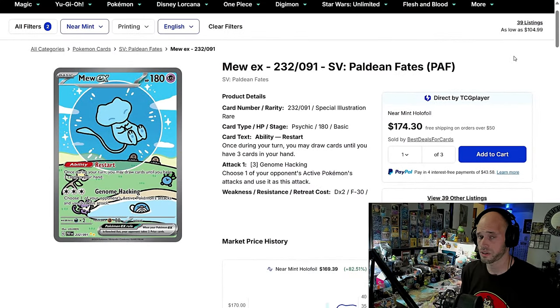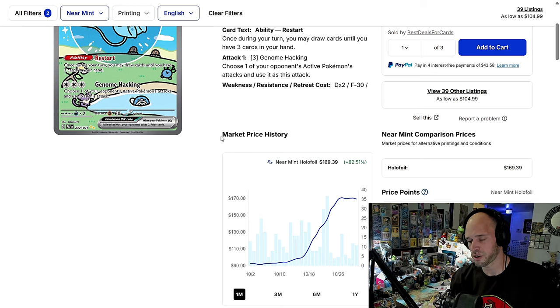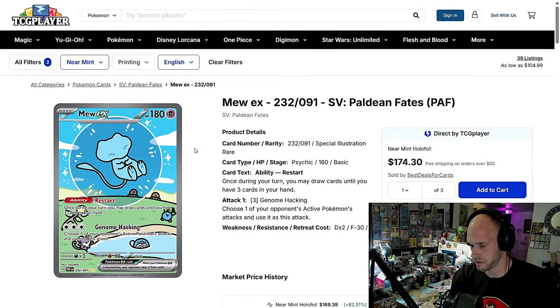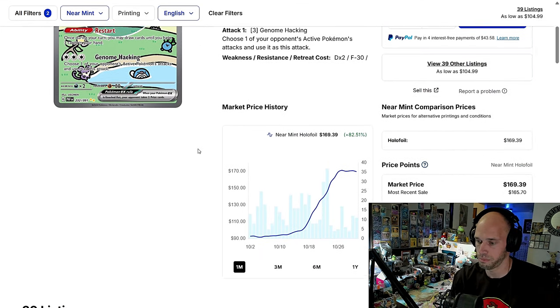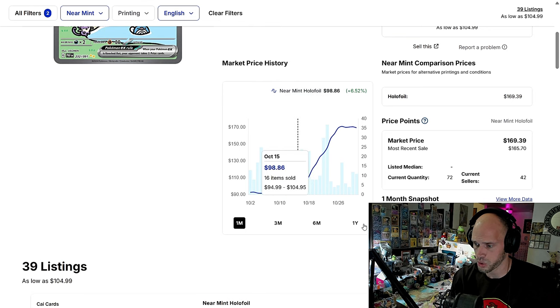Last week was very Scarlet and Violet 151. This week is Paldean Fates — well, it's still Scarlet and Violet 151 too. But the Mew — Bubble Mew — I cherry-picked a few of these cards that will appear in the recap later. So many of those cards are up even more this week, so we have to look at the graphs. Mew EX, Bubble Mew, Paldean Fates — this is the chase card by far from Paldean Fates, and it is up to $169.39 with an average daily sold of 14.